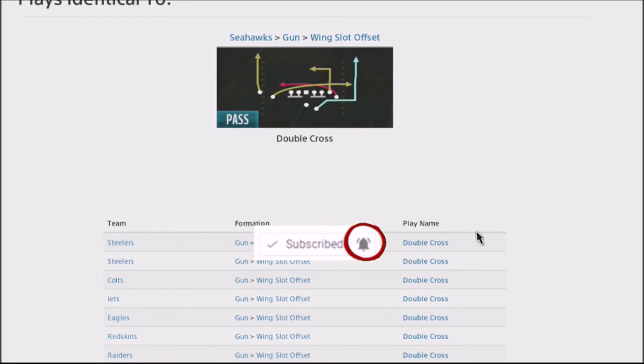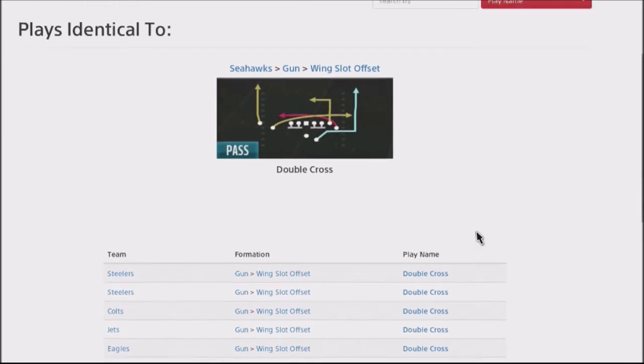This is one of my most favorite plays in the red zone. I always have a lot of success with it, and I went back into the lab to make it a little bit more deadly and efficient. I actually found a glitch in the coverage where you can get sideline catches. This is out of the gun formation, the wing slot offset, double cross. You've got a mesh concept, and what makes this play so effective is that deep dig route or in-route by the inside tight end.